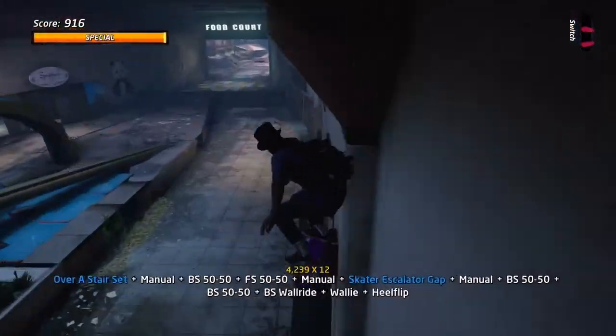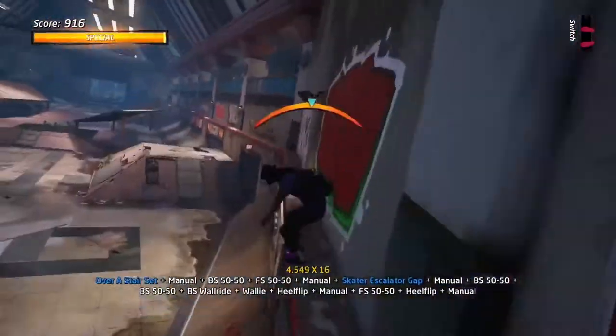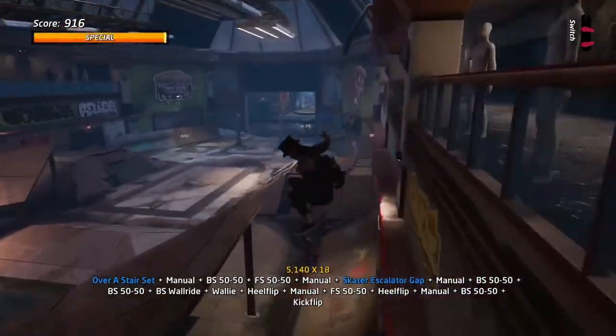So I do a wall ride here, I drop down, immediately go over to the side to continue the grind, hug the right, jump onto the grind. You can jump onto the left side for the grind but I controlled it here.